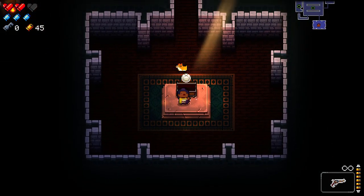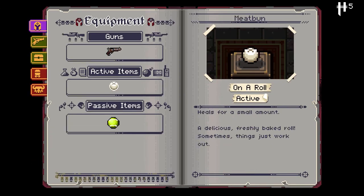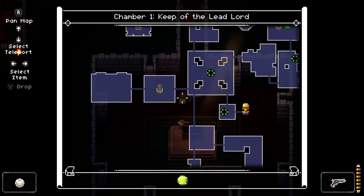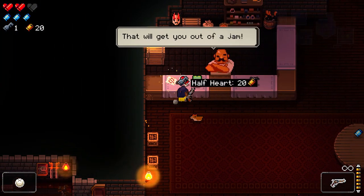First chest — what the hell is that? Meat Bun! Let's find out: 'Heals for a small amount.' An active item — cool.